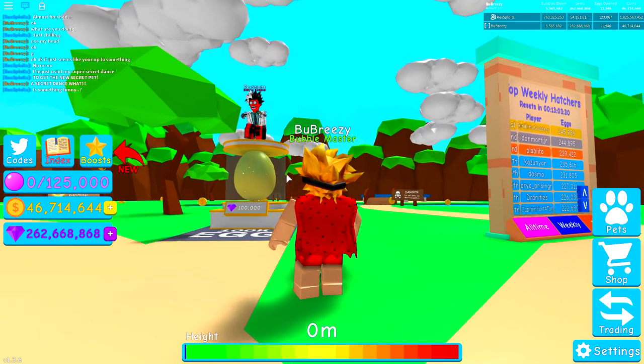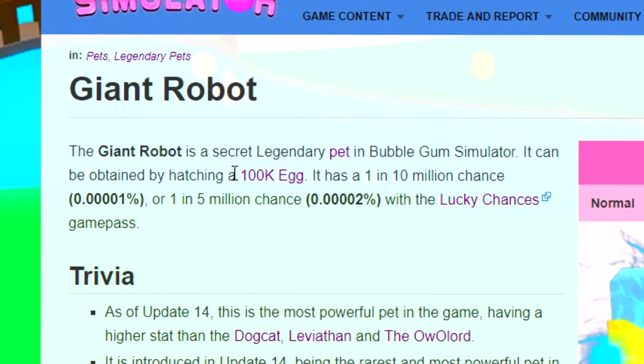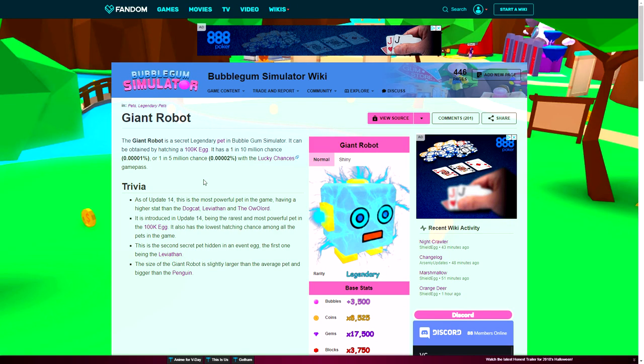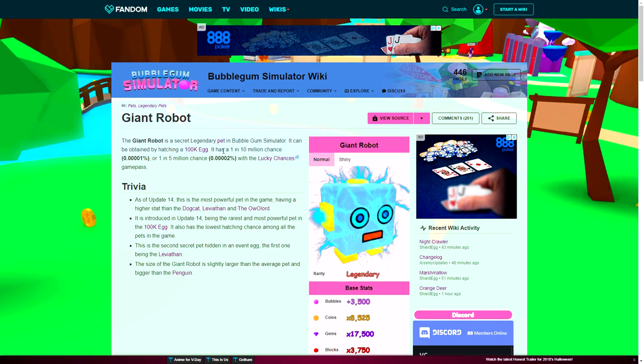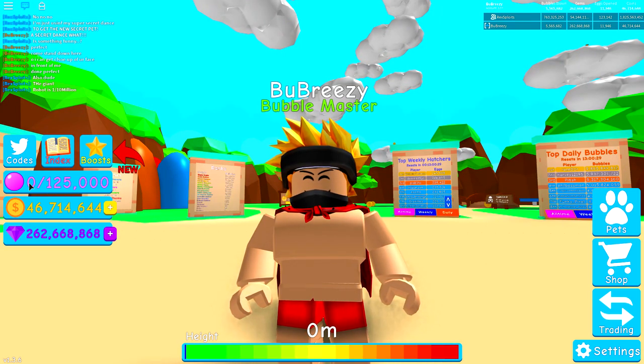Wait, did you say there's a new pet? I have to go check this out. He's right. The giant robot pet is a secret legendary pet in Bubblegum Simulator. It can be obtained by hatching a 100k egg. Wait — that is actually the egg that Rex was just dancing on. And it has a 1 in 10 million chance.